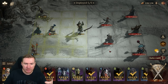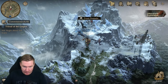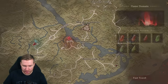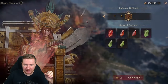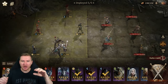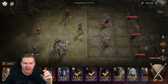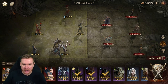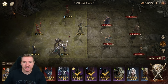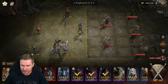Think about the dungeon mechanics, think about what's going on. Somewhere like the Flame Domain especially — the Flame Domain is a great example to emphasize this. You'll see the positioning of my champs in the Flame Domain — they're all spread out because the boss will hit you and then hit all adjacent champs. So if you can split your champions up in a way where they don't take that extra splash damage, you're going to be much more successful in the dungeon. Whereas if I grouped them all up in the middle, they might just get killed as soon as they get to the boss.